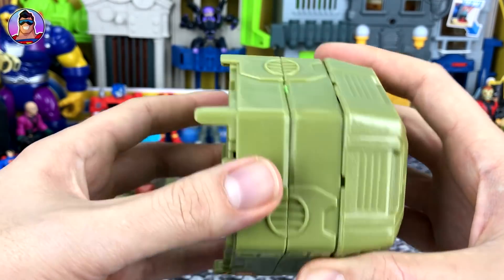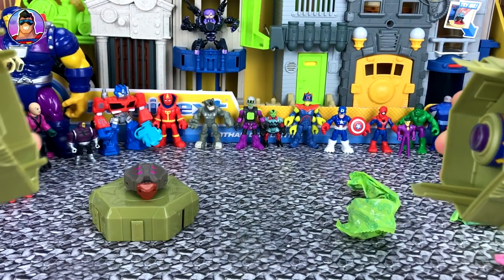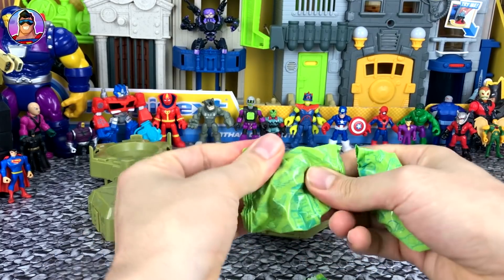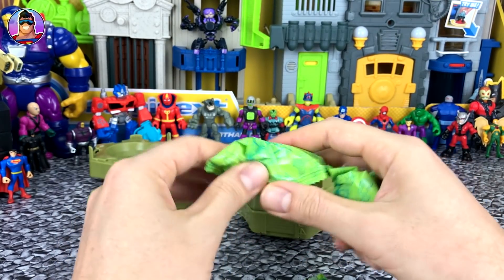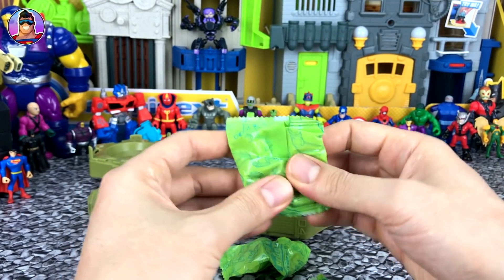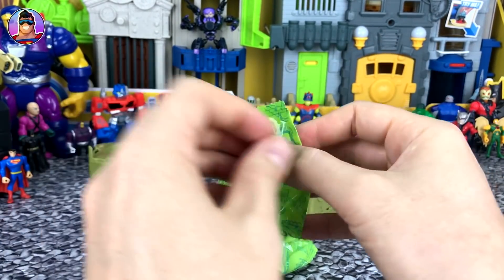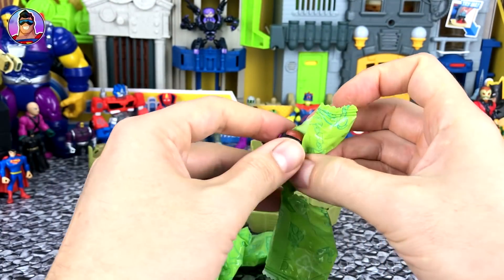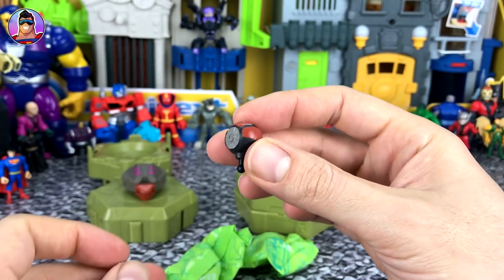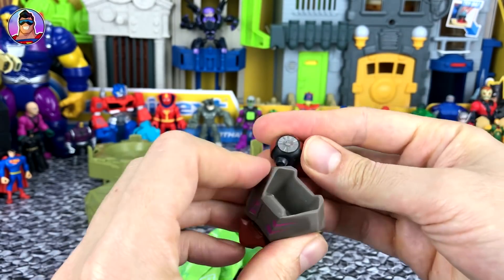Now part number two - there are no instructions so I'm just going to pull it open. This one has got three parts in it, which is pretty big - could be legs or a big weapon. One of them is round like a ball, so I'm going to open that one first because I'm most intrigued by it. It's definitely a ball of some sort - it doesn't look like an arm, so I'll put it up on the shoulder.